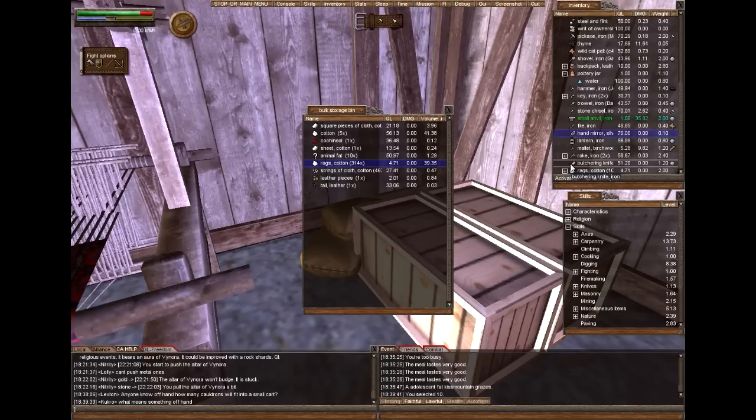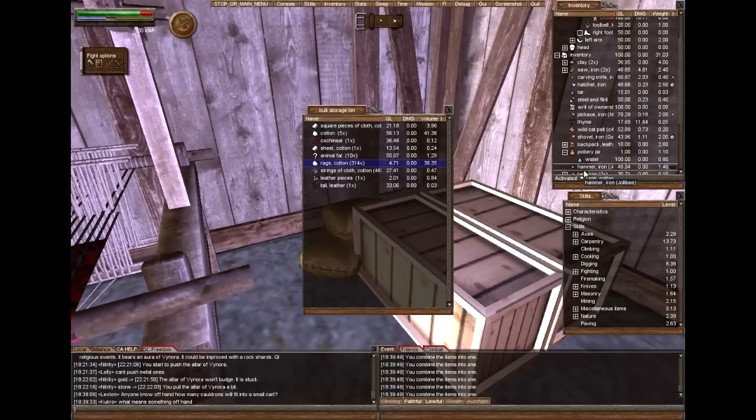Whichever is more efficient for you or easier to obtain — or if you have an excess of material — you'll most likely have rags as excess. Rags are common and easy to obtain if you are a cloth tailor. So I'm just going to grab a couple of rags here, combine them, and heal myself.